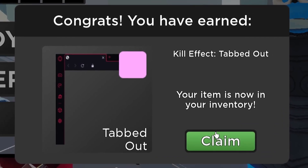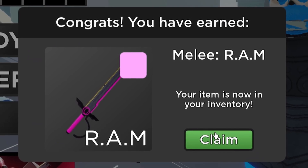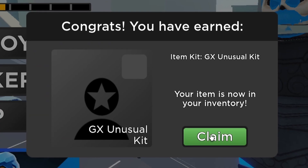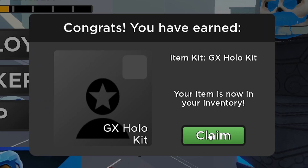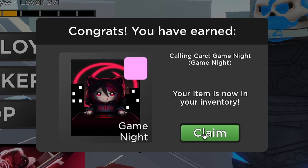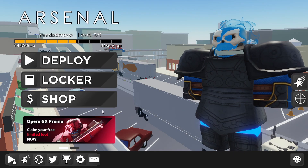Kill effect — Tabbed Out. Melee Ram. Weapon skin. Calling challenge card. Another one. Item kit. GX Unusual Kit. Oh my gosh, how many did I get? A skin — Overtone. Aurora Pop. Game Night. GX Unusual Kit.